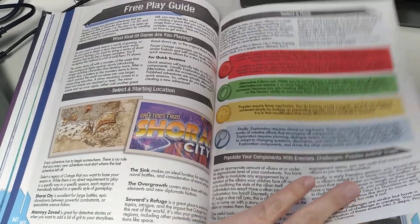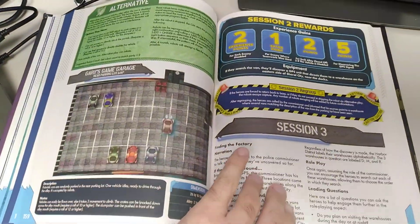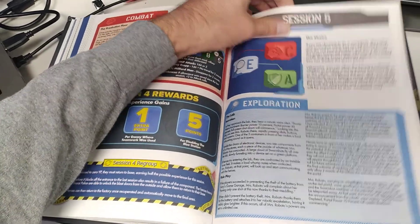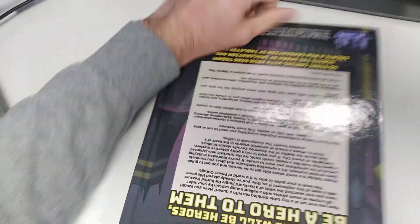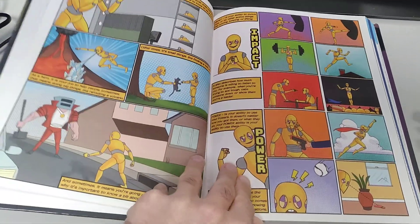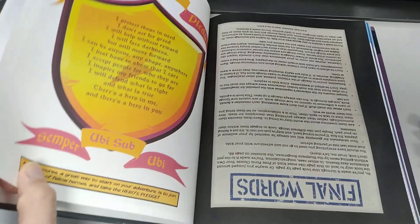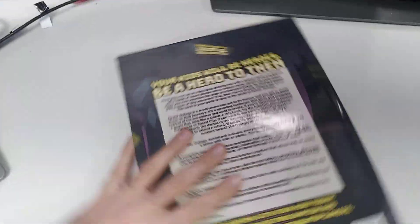There's guidance on how to create your own games, and adventures are included at the end of the book — one adventure with five sessions. The fun thing is if you turn the book over, there's a secret section just for kids which introduces a comic book that gives them the very basics of how to play the game and what the powers mean. There you go — Power Outage. Check it out and let me know what you think.